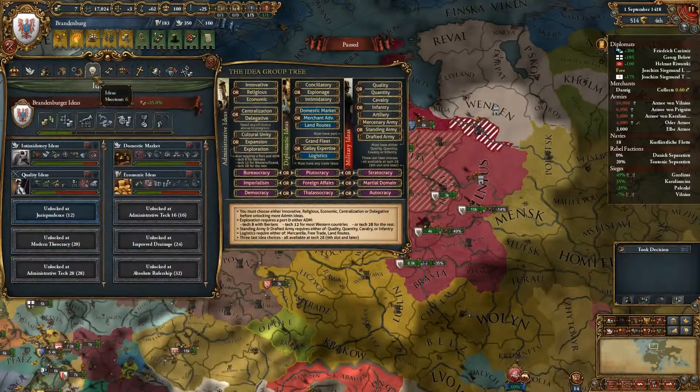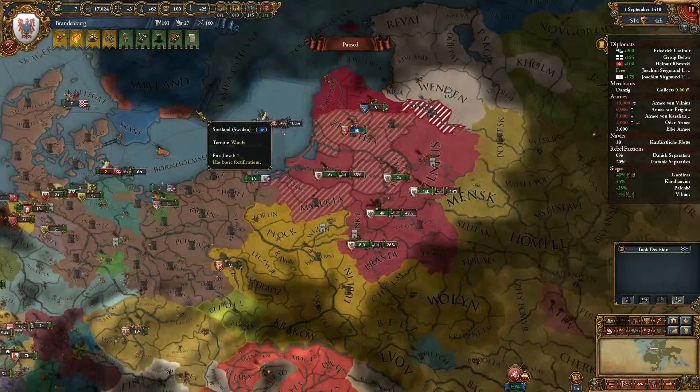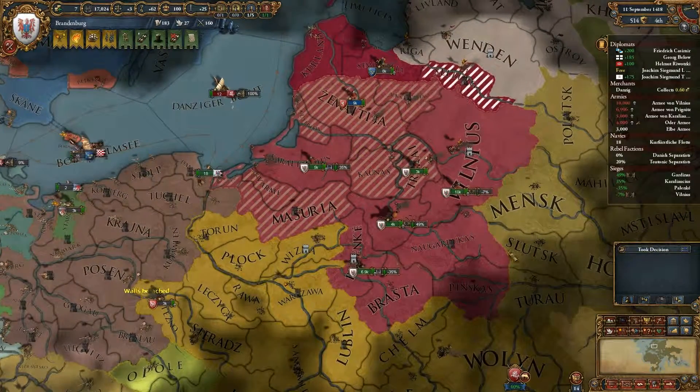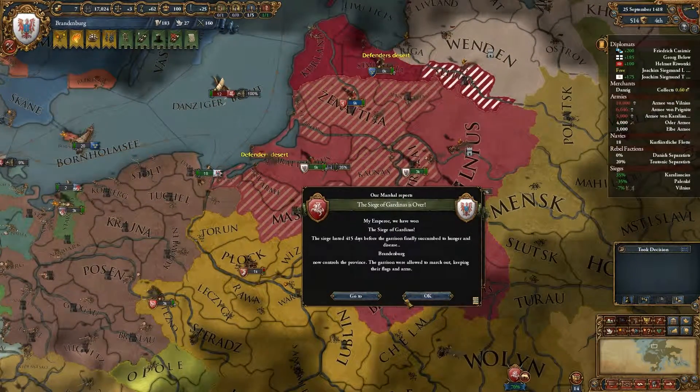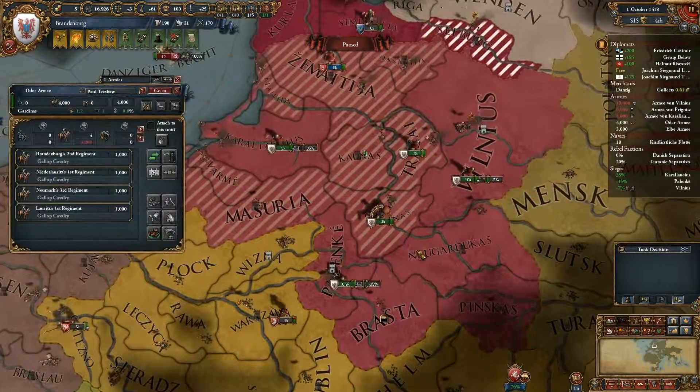We're just going to improve this province because we've let it rot quite a bit. Then we can build docks, which is nice because with docks you can increase your naval force limit automatically.